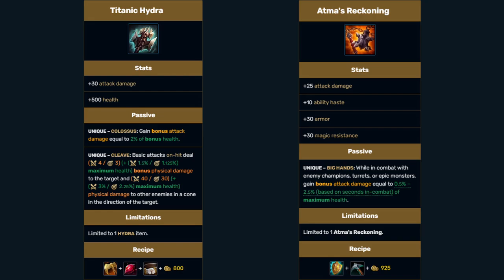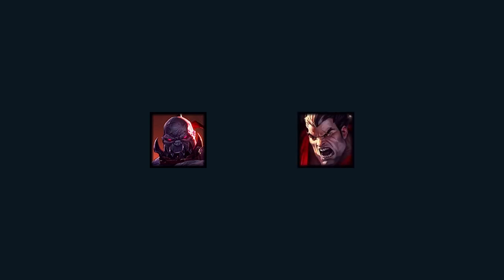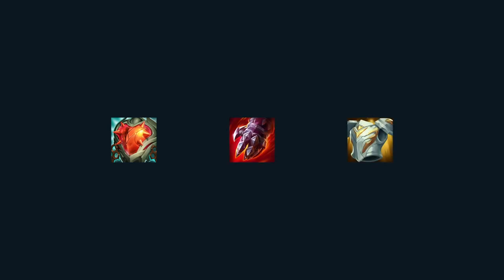All that matters is your durability — how long you can stay in combat at max stacks. This item is incredibly strong on champions that value defensive stats but also have very high AD scaling. Pair with health and effects that scale off of max health, like Sterak's Gage and Gargoyle's Stoneplate.